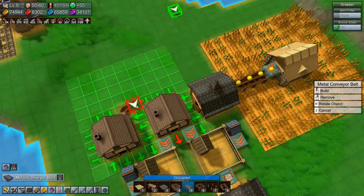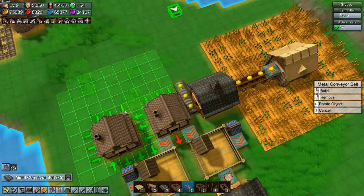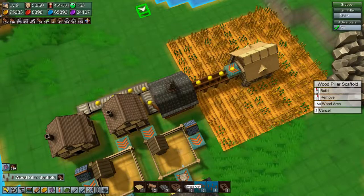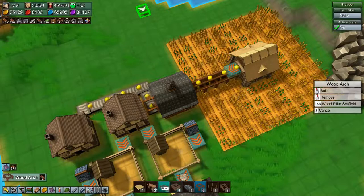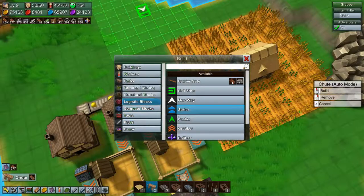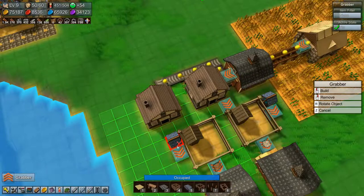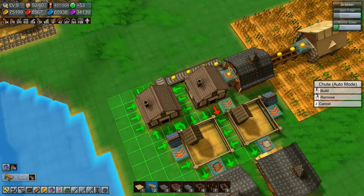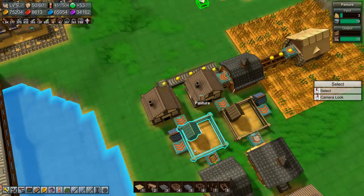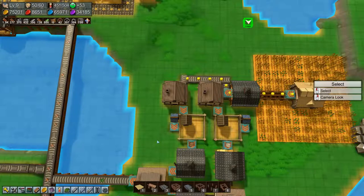Well then we'll do it another way. Like that, and then we'll stick one of these on top here and add a chute and a grabber. Okay, you don't need that - we need a chute there. Copy a grabber there. Okay, that should help.